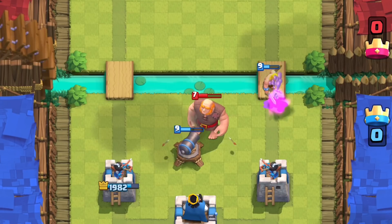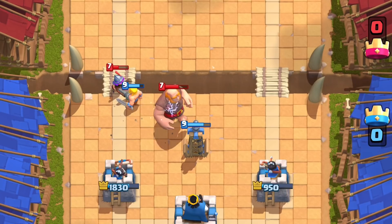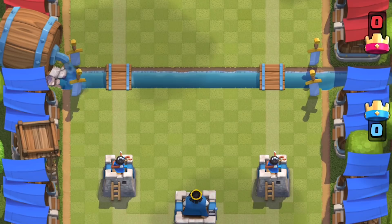It does offer more defensive capabilities against a Giant-Witch combo than the Log can. It can take out her baby Skeletons, knock back the Witch, then the Barbarian takes her out. Pretty much the Barbarian Barrel is very capable of paralyzing a Giant with any troop supported behind him, especially since it bypasses the Giant and separates the troop away from the Giant.